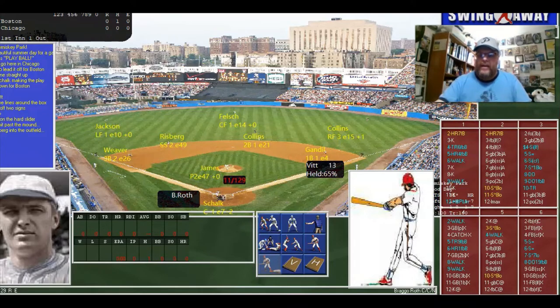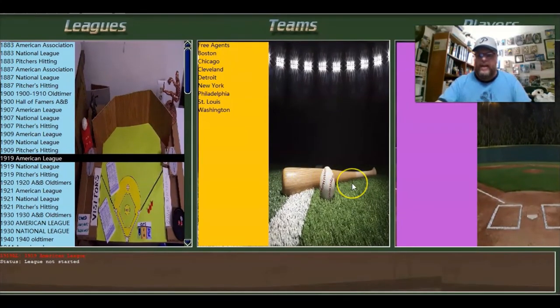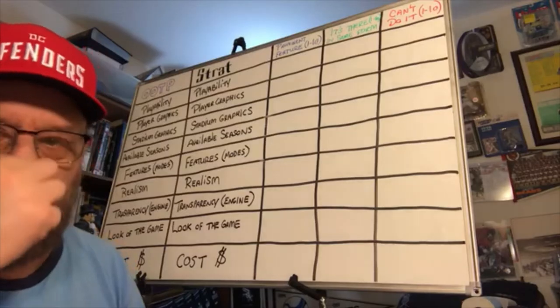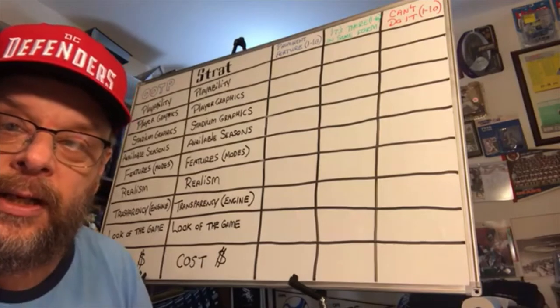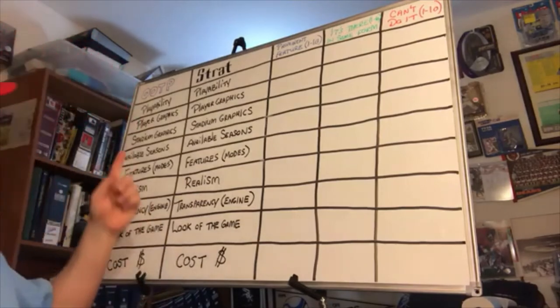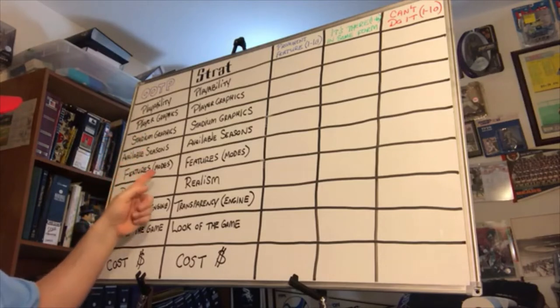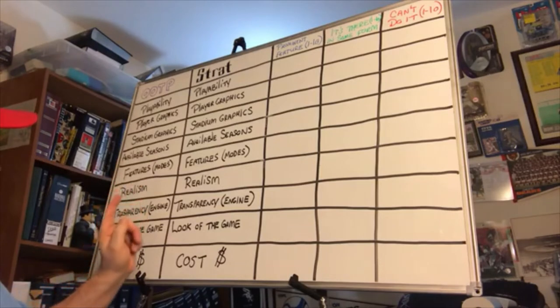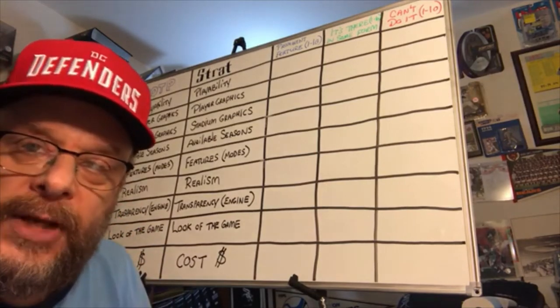Let me exit this game. That's my discussion on Stratomatic. We'll now go to the comparison board and compare the two products side by side. The categories are: playability, player graphics, stadium graphics, available seasons, features or modes, realism, transparency of the game engine, look of the game, and cost. Ratings are on a scale of one to ten, falling into three categories: prominent feature of the game, it's there but not a selling point, or the game can't do it.